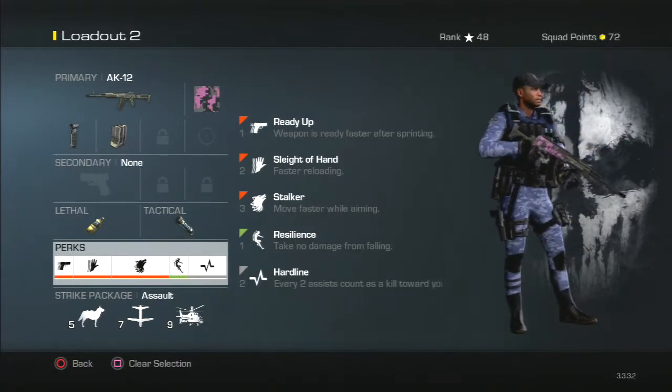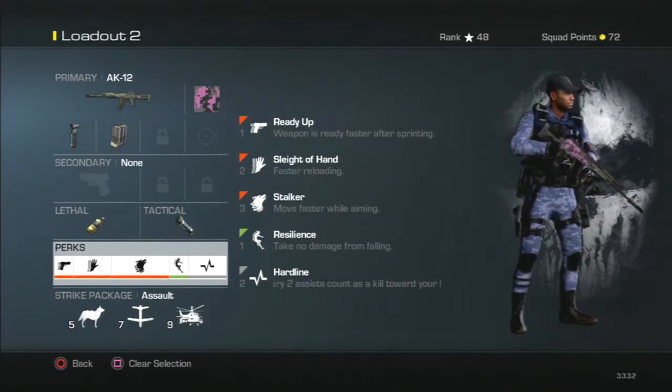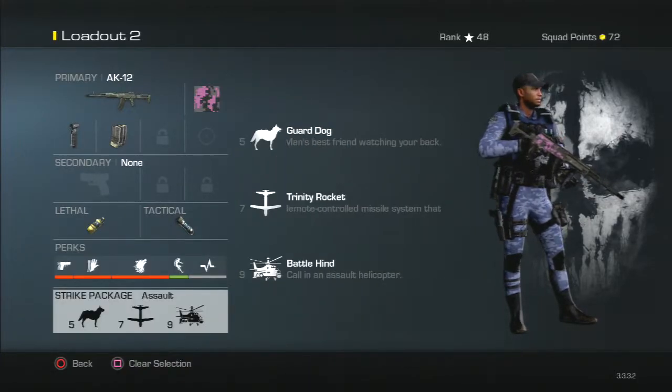For the perks we have two one-point perks: ready up and resilience. Then we have two two-point perks: sleight of hand and hardline. And one three-point perk: stalker.